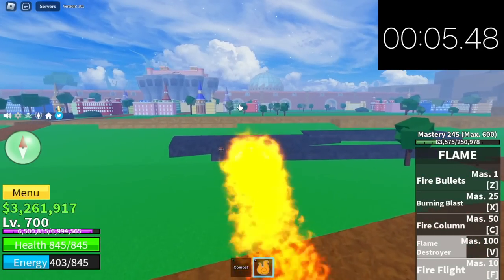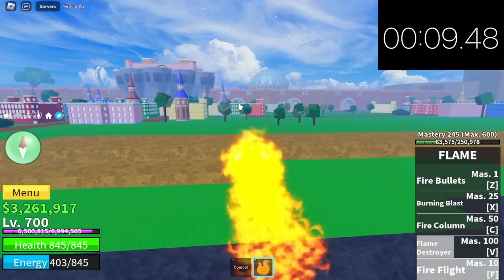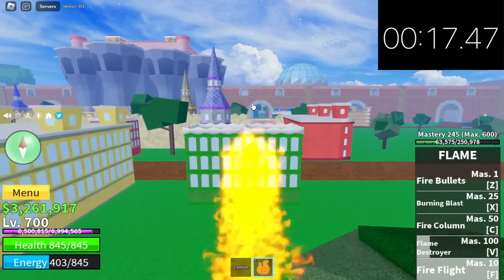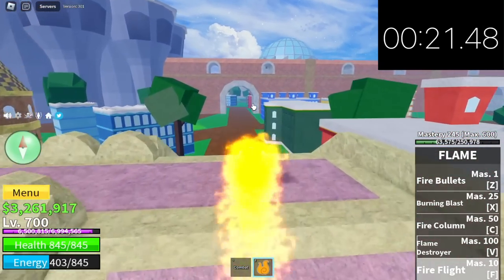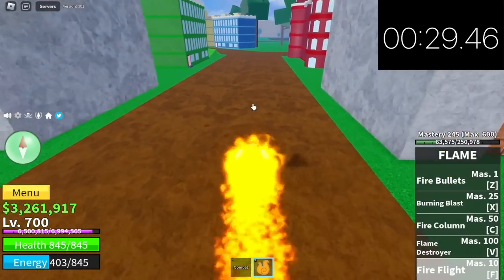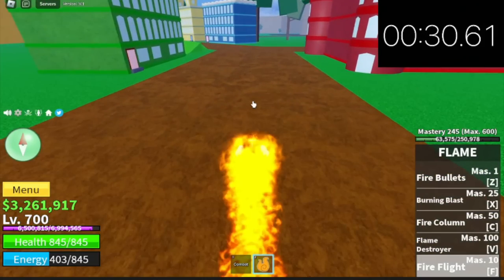Next up is the flame fruit. The skill we are gonna use is fire flight. Just a reminder: I will only be showing you the reworked fruits, so if you're looking for venom or leopard, you won't find it in this video. Timer stop — 30 seconds.